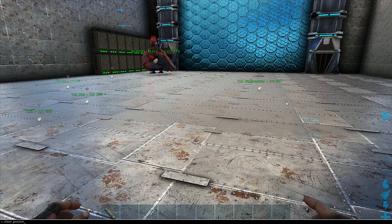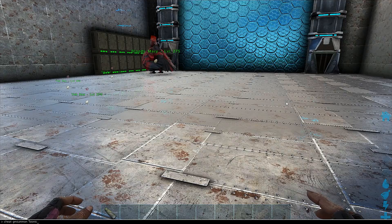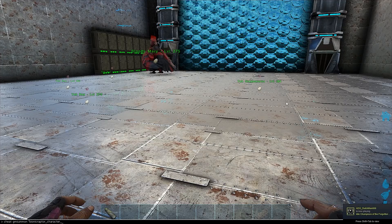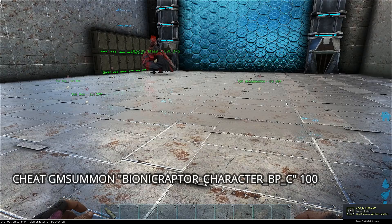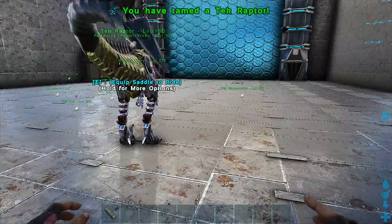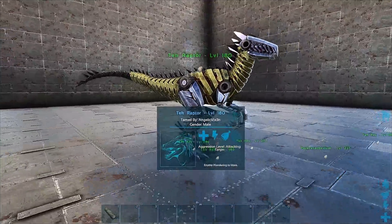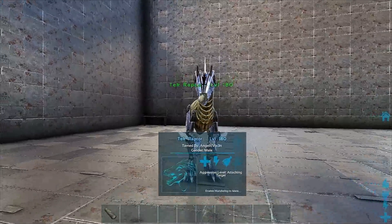Now let's put in the one for the tech raptor — I cannot wait to breed this thing. To summon it, it's actually tamed via GMSummon, and then it's Bionic Raptor underscore Character underscore BP underscore C, then whatever level you want. I've put it on the screen to make it easier. Look at this thing — I'm just sitting here imagining all the colors.